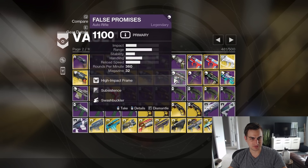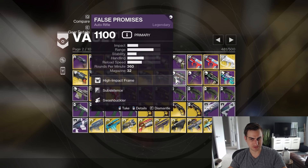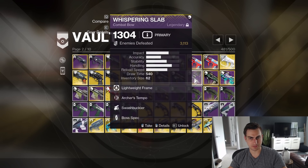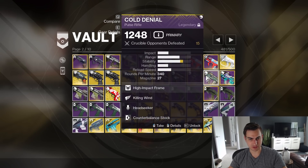Overflow Rampage and Subsistence Swashbuckler on False Promises. Subsistence is getting a buff, I'm going to keep that around. I really did like the Overflow roll on this, which is fun. I really like this bow — that's a 3,000 kill bow. Archetype Swashbuckler. I'm not using it that much right now, but it's still really good.